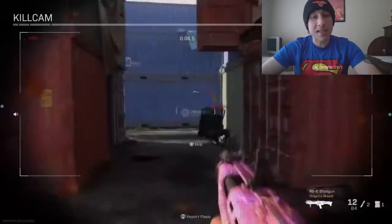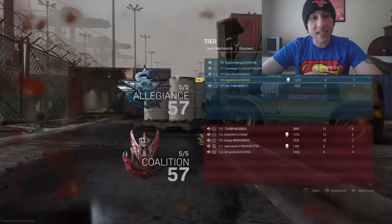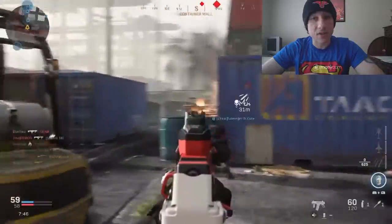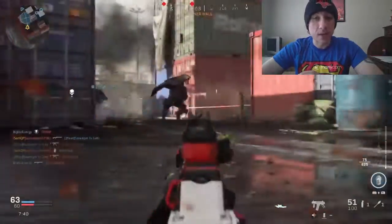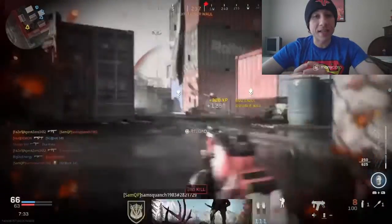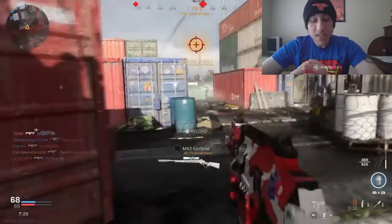I have the ZLR Drifter barrel. I really like the way the sight changes — it's better than the normal iron sight of the Grau. The one downside is it removes the underbarrel slot, so you can't equip the Commando foregrip or Merc foregrip. That's just something to note, although I do think this is an awesome barrel for closer-range builds.